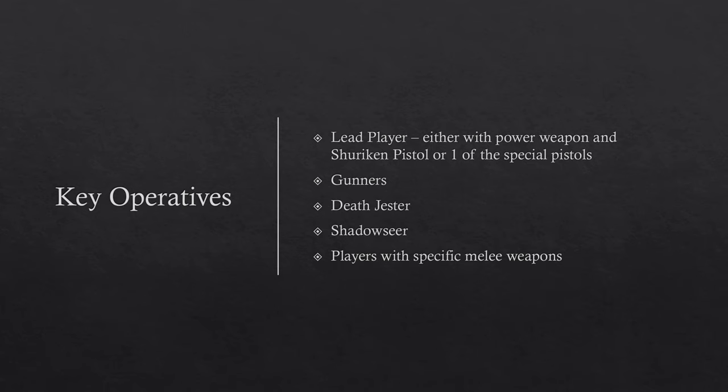The Shadowseer is a Psyker who can cast two psychic powers from a selection of three: Veil of Tears for cover, Fog of Dreams for delaying activations, and Mirror of Mines for mortal wound damage. They also have a prismatic stun grenade to stun enemies. Really powerful operative.